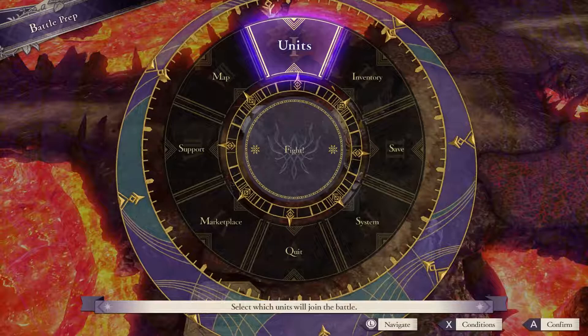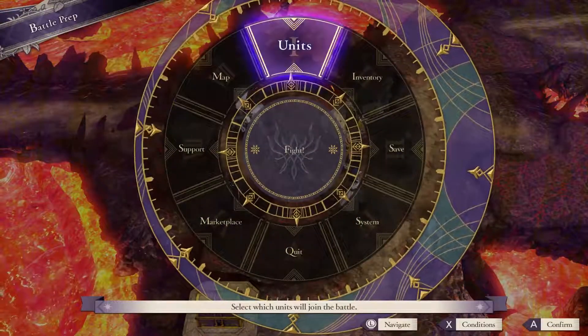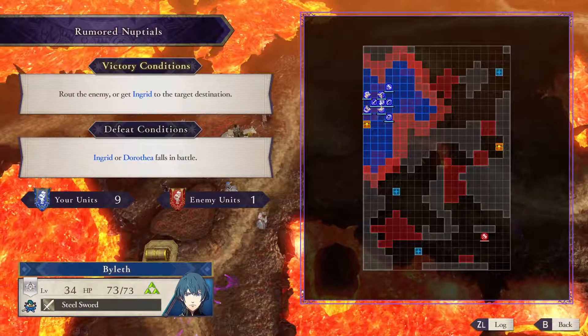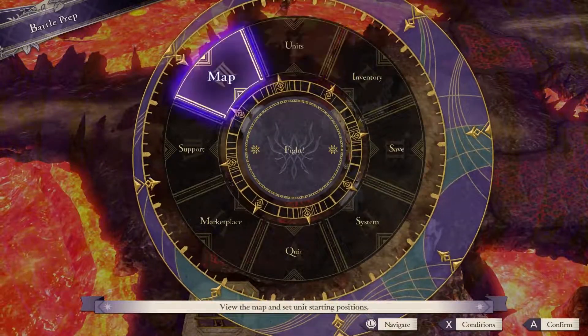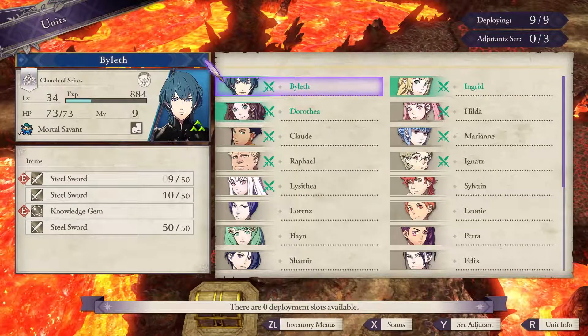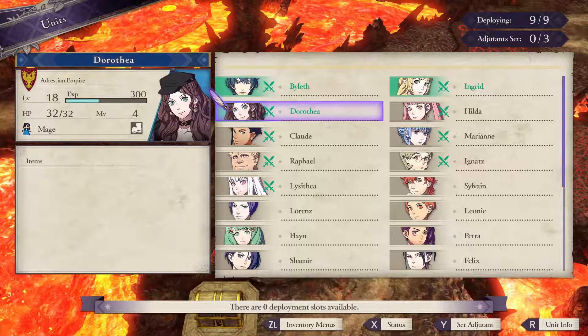Welcome to my paralogue walkthrough. Today we will be covering the rumored Nuptials paralogue. This is Ingrid and Dorothea's paralogue. You will know that you can only bring nine additional units. Byleth, Ingrid, and Dorothea must come with you.